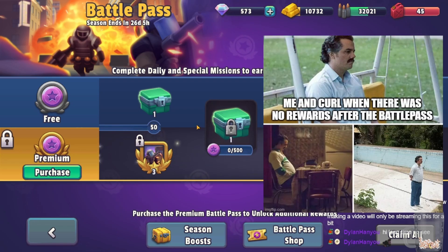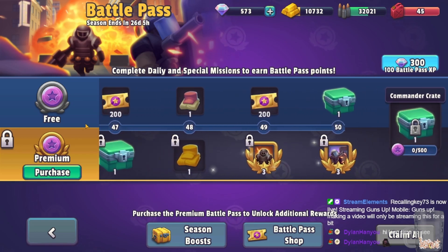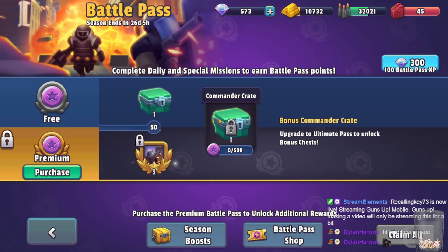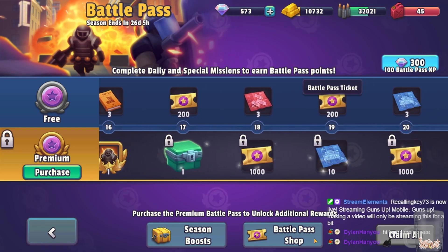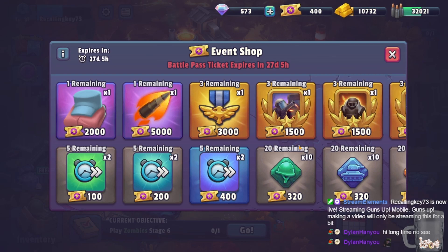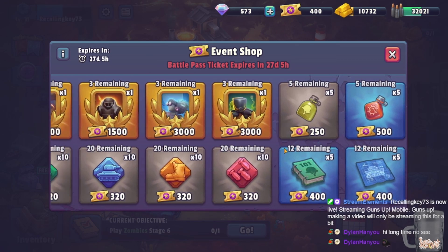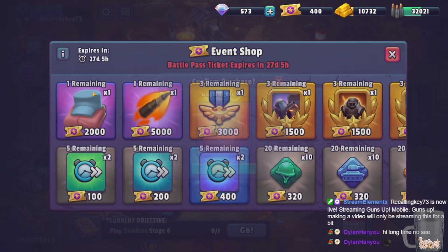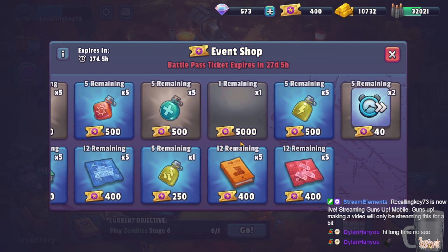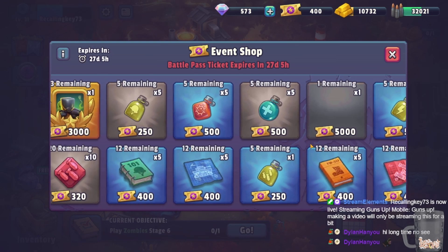There's a great new change: when you finish the battle pass early, if you keep playing and earning points you now get a free bonus commander crate. That's really nice — if I'd had that for the Halloween event I'd probably have a higher-level scientist. The battle pass also gives battle pass tickets, which are used in the battle pass shop. The shop has some interesting items and doesn't refresh, so what you see is what you get. You can grind tickets for scientist medals if you're close, but there isn't much else I'd rush to buy.